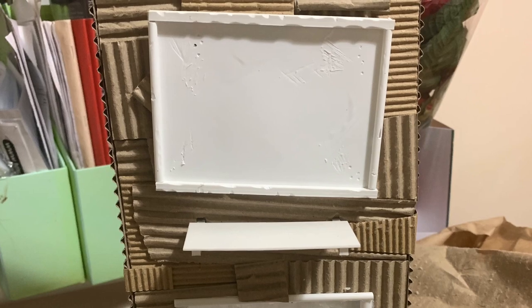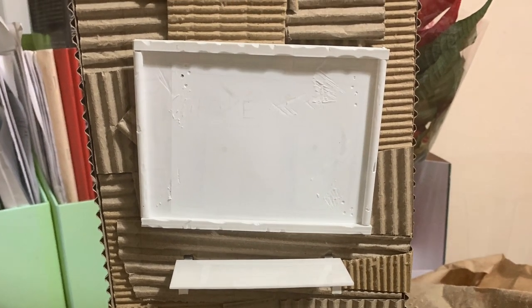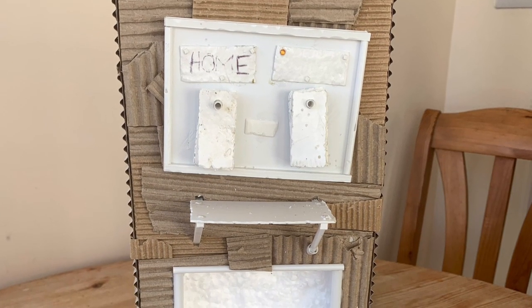First job up is a scoreboard and commentary tower, so Mel has a good vantage point to keep an eye on the gits. The commentary tower is just a block of foam wrapped in pieces of corrugated card, and the scoreboard is made using plastic card.